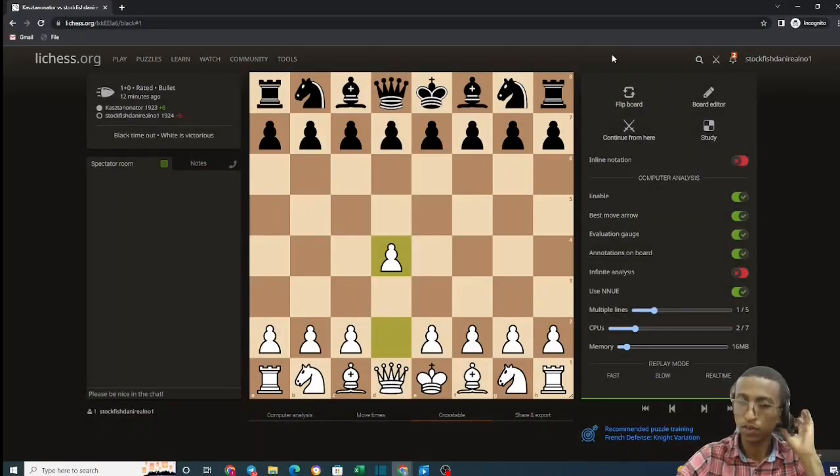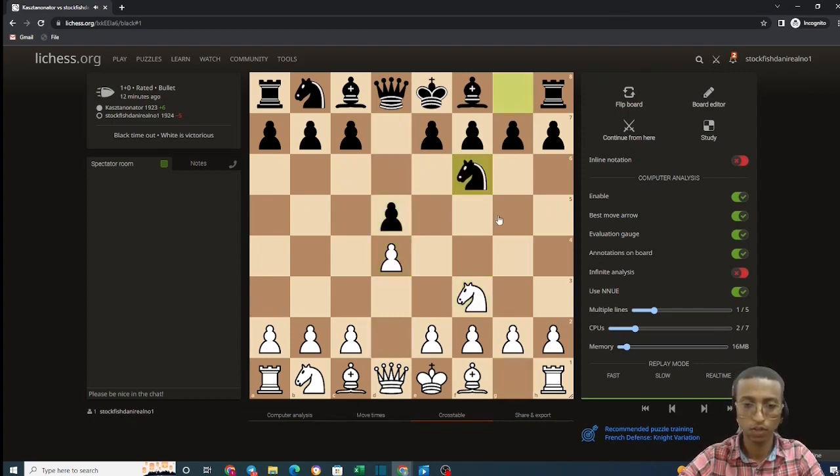Hello YouTube chess friends, this is Daniel. Today I'm going to show you the London System. It starts with d4, d5, knight f3, knight f6, and bishop f4 — that's the London System. Now e6, e3, c5, c3.